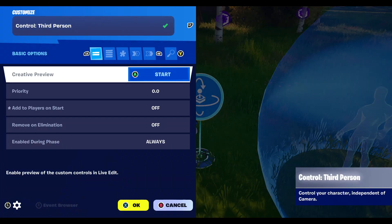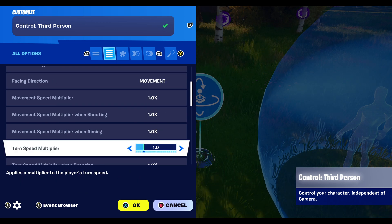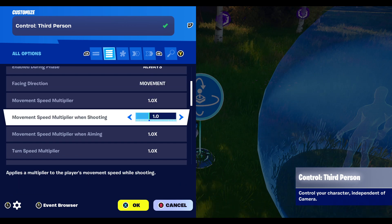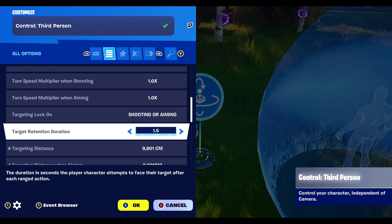On the third-person device, there is one really important setting. These settings you can sort of leave the same unless you're unhappy with them. But target lock-on is really important — without it, you will not be able to shoot at targets properly. You could just be shooting all over the place and it will not be a good gameplay experience.